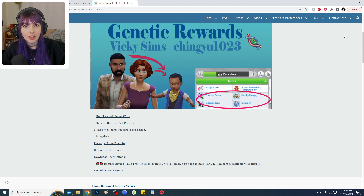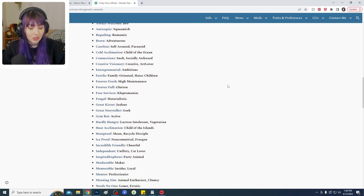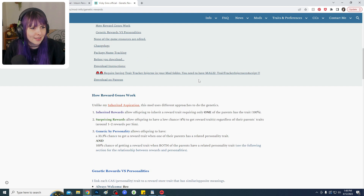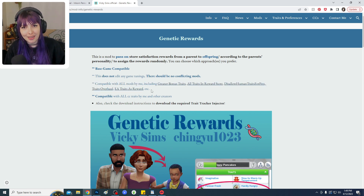The last inheritance mod takes a more technical approach — the Genetic Rewards mod. This one looks at any bonus reward traits your Sim has and can assign similar CAS traits to offspring. For example, if you're doing the 100 Baby Challenge and gave your Sim the Fertile trait, the offspring now has a chance to inherit either the Family Oriented or Hates Children trait. They have many compatible mods in this series, so I highly recommend checking them out.